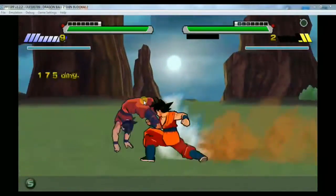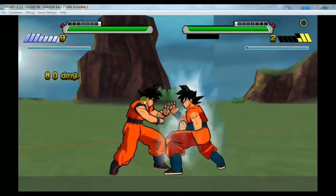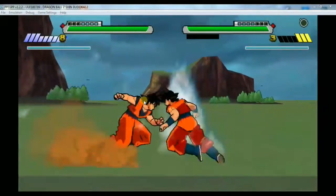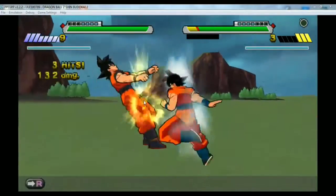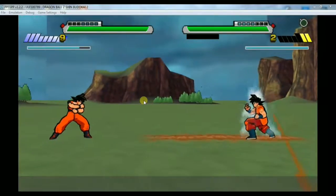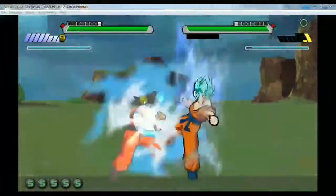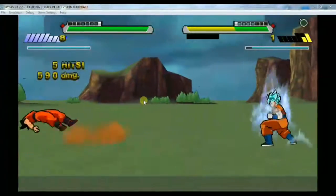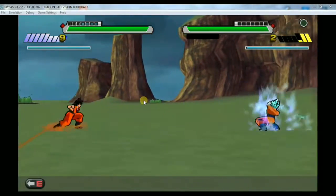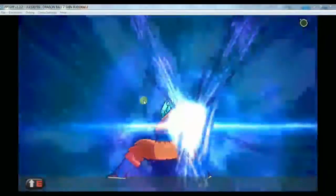As you can see, even though the opponent is hitting me, my Ki and energy are not decreasing at all. This is because of the cheats I have enabled. I am playing in God form, and even though I am using a lot of power and special moves, my energy shown at the top right stays at 9 or 8 and is not decreasing at all.